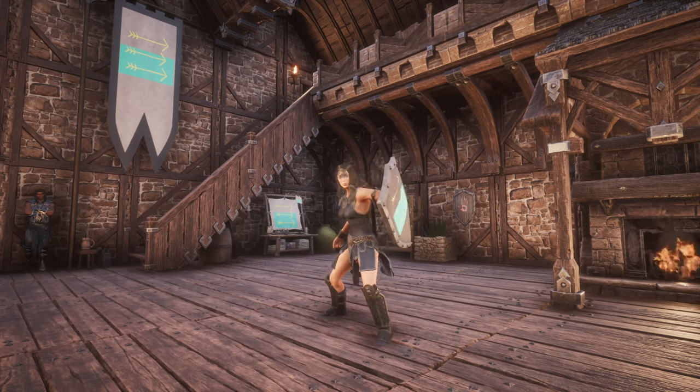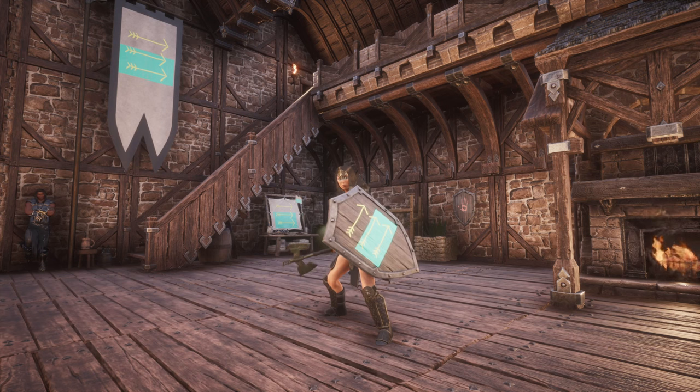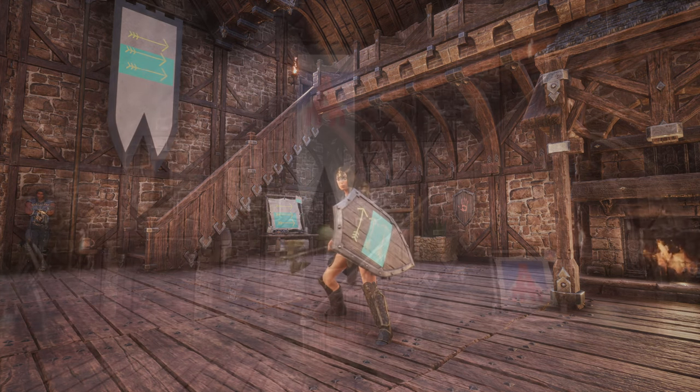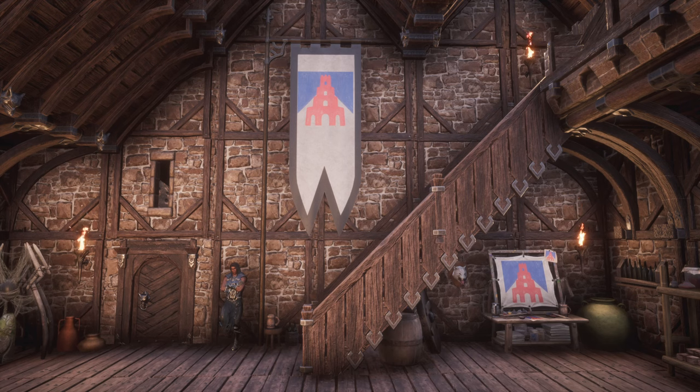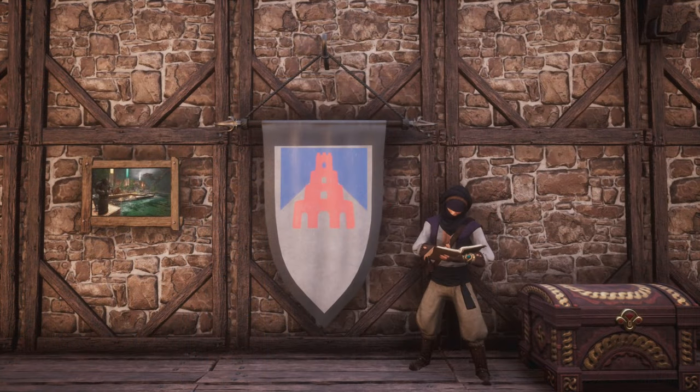So what are the items freely available in game that work with the new feature? As mentioned, by unlocking the workbench you also unlock two banners and a shield. The standing banner is quite tall, making it suitable as outdoor decoration or for a base with very high ceilings. The hanging banner is actually quite large as well.